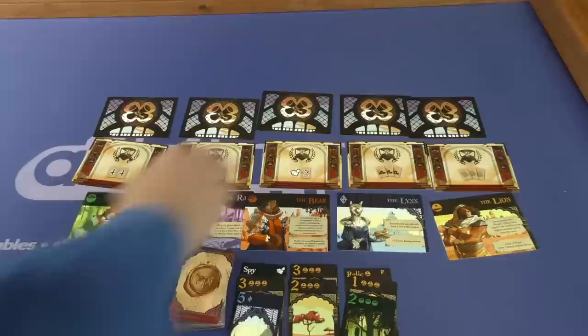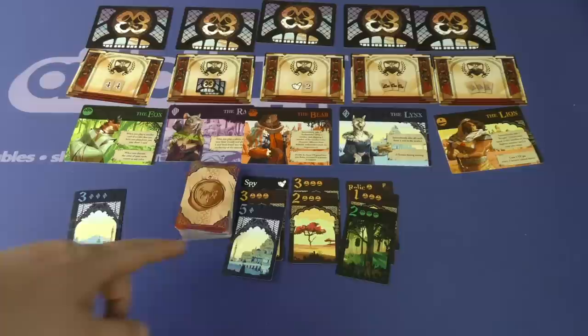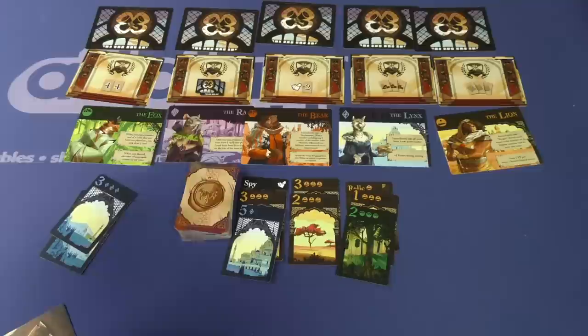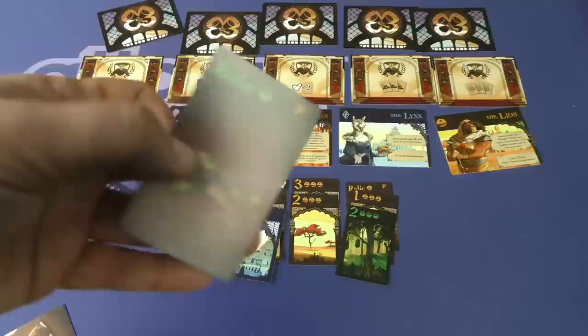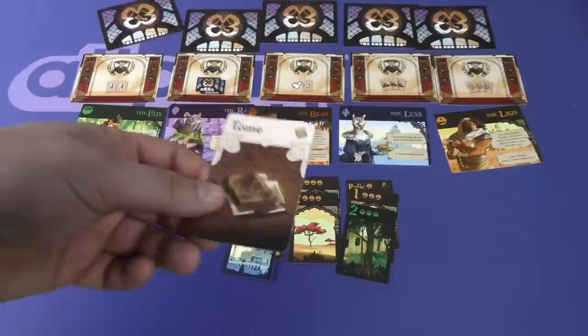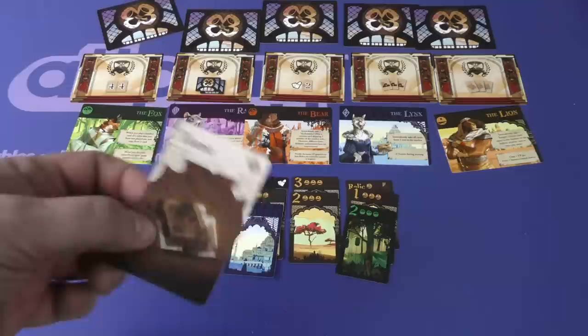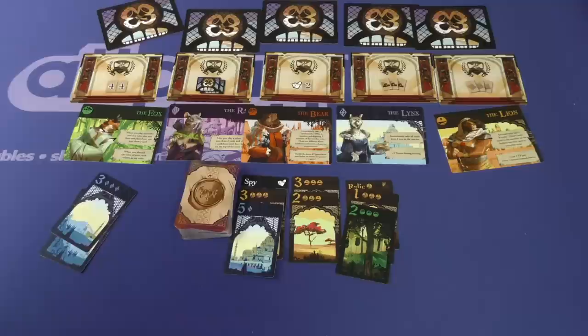The game ends when all the quests and missions are gone and have been taken, or when the deck runs out of cards. You get points for the top number you have in front of you in each of your piles. You also get points from your special abilities — quests are worth one or two points, missions worth one point. There are cards called relics, and you get one point if you have the highest number of that color; if you don't, you lose a point. There are also tomes in the deck — tomes can be discarded and match anything, which makes them handy but kind of useless during the game. At the end, whoever has the most tomes gets three points, and second most gets one point.